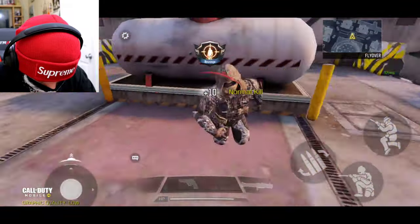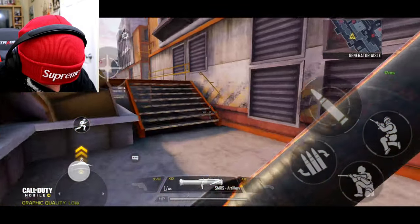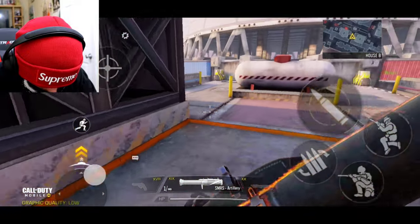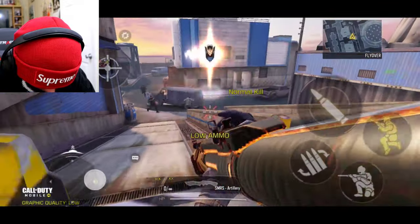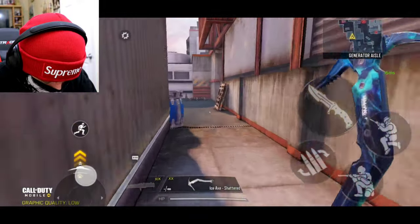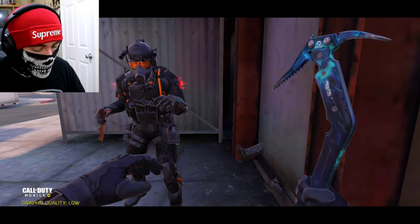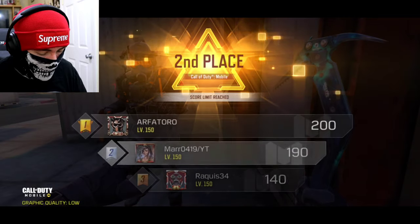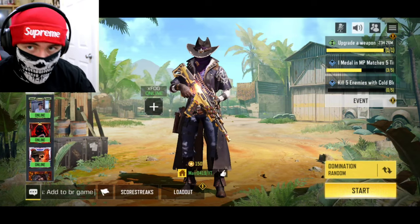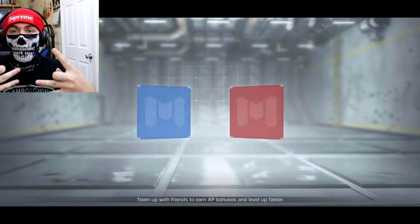Come on — two more kills. This bitch done ruined my kill. This is the final weapon. Oh my gosh, I'm so scared. Let's do this on a domination — that's what we're going to do. I'm in this squad. Why do we got to do this on the Rust map? The Rust map is so bad.